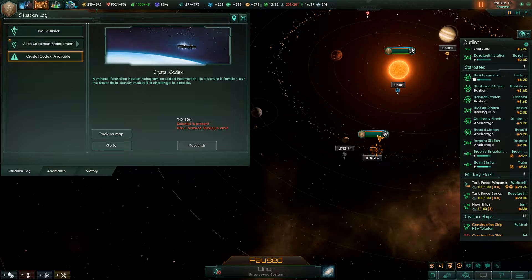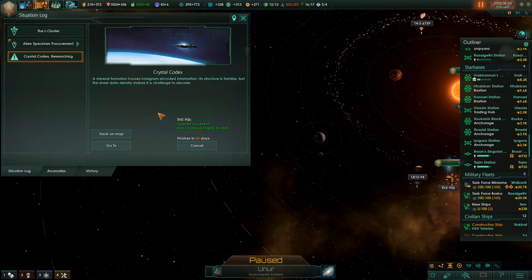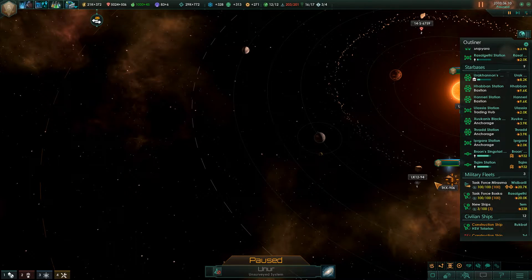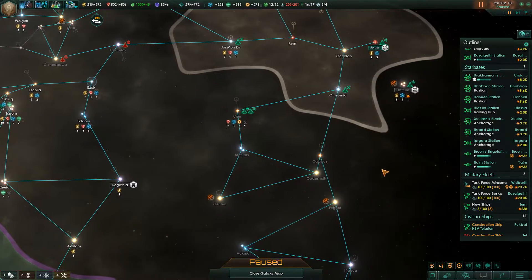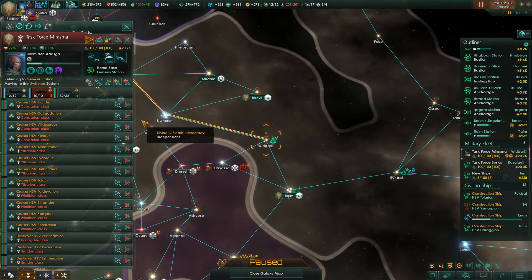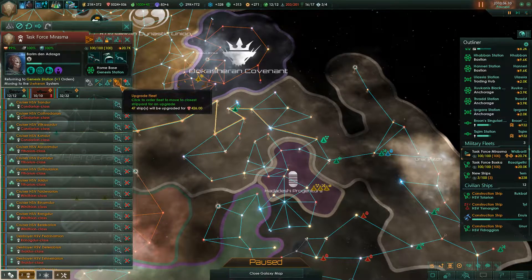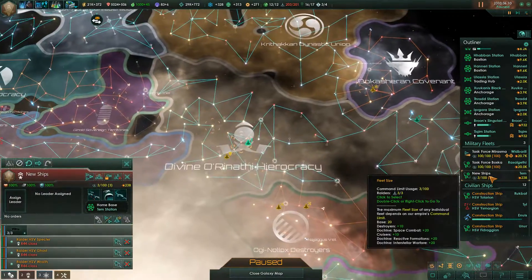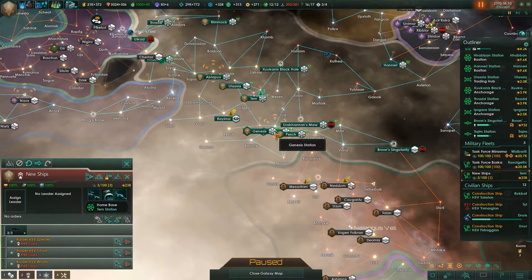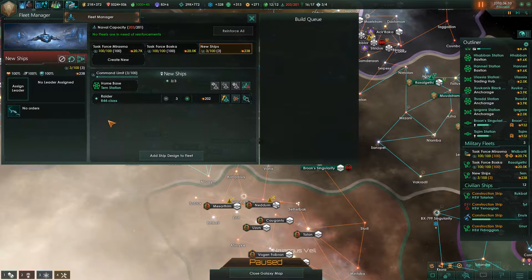We still need a science ship to do the Crystal Codex project, so the science ship that looked at that is going to do that, and then they will head over to Arcturus after that. We have Task Force Merasma heading back for some upgrades to the Genesis station, and Task Force Bosca has been hanging out here — those are very similar fleets. We have these raiders that really aren't doing anything for me at the moment. I could maybe put them in with Task Force Bosca if we have the command limit for it. We don't — these are exactly at command limit.